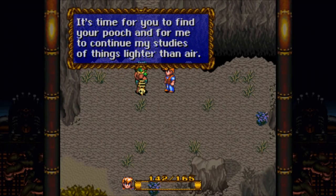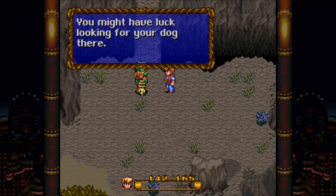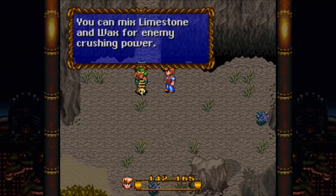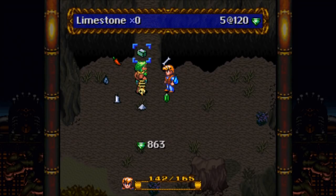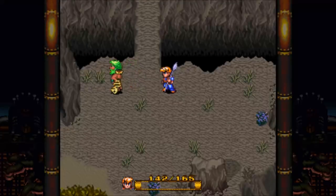Blimp says it's time to find your pooch and for him to continue his studies of things lighter than air. He mentions there's a great city on the other side of the desert to the north — you might find your dog there. You can cross over to the desert on his new bridge. Before we take off, he gives us the Crush formula: mix limestone and wax for enemy crushing power. So we have a new formula and a new reagent we don't have yet. We buy all the limestone we can carry. He also sells bone, which we don't need yet, and mud pepper, which is no longer a glorified key item — we can now stock it like any other reagent.